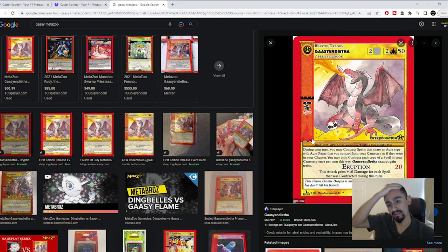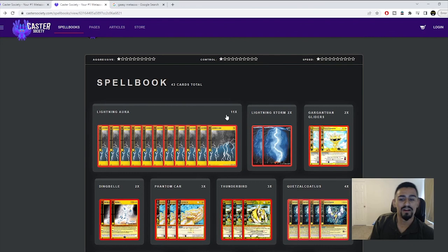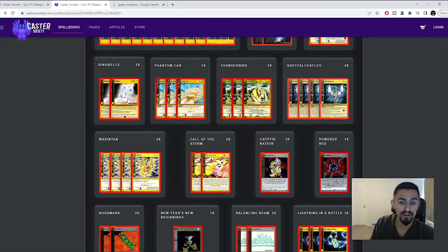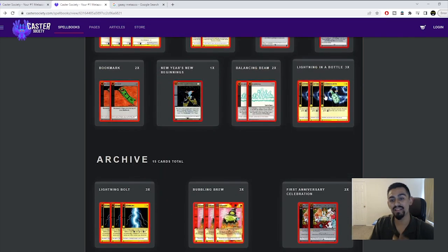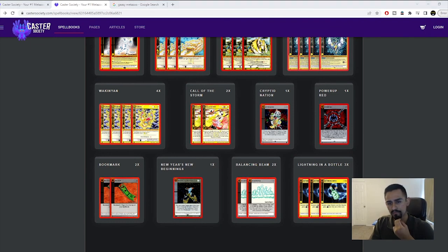If you're able to save up aura and want to protect Dingbell, or stop an opponent's Quetzalcoatlus, Lightning Bolt could work there too. That's pretty much it, guys — hopefully you enjoyed the video. I'm trying to go as in-depth as I can. If you have any questions, let me know in the comments down below.